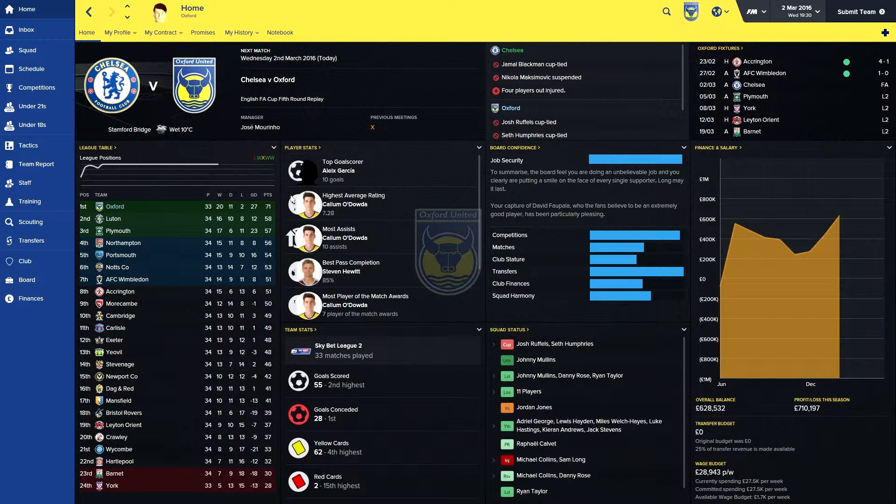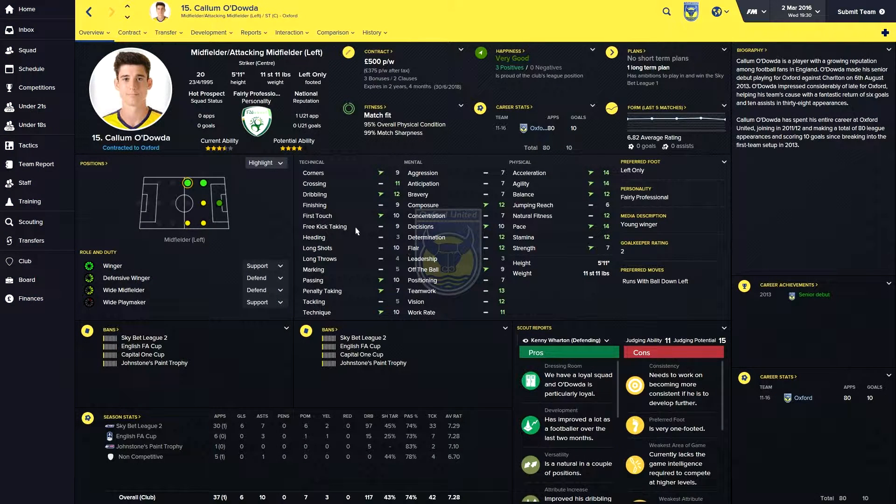You can see the Oxford badge and stuff there as well, which is nice. Also, I've got the new face pack, which is the scope face pack, which is exclusive to FM Scout. That is where all of my graphics pretty much come from, which are really good. Go check them out and get your graphics from there. I've also got a trophy pack installed and kits.